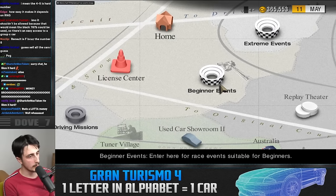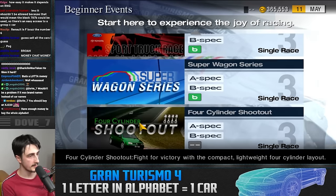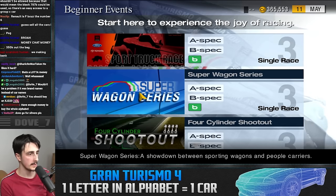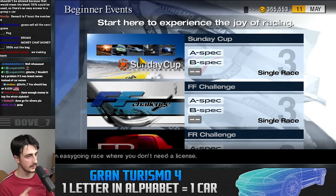Let's see what we have in the beginner events. Sunday Cup, FF, FR, Ford Drive — those are the normal ones. There are also new ones like Four Cylinder and Super Wagon. Now let me tell you what cars can be used in all of these competitions.